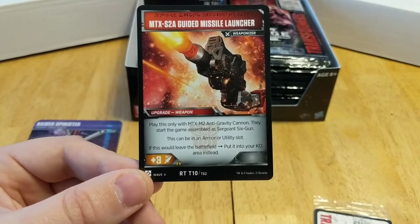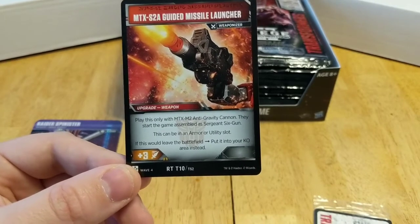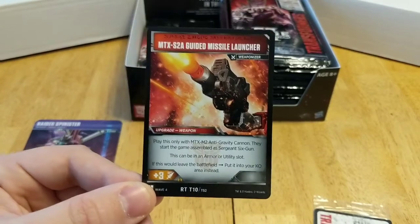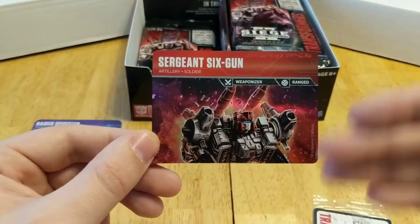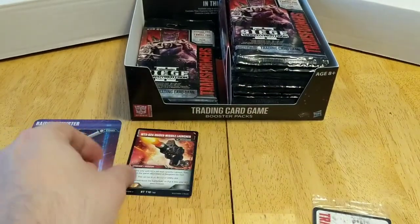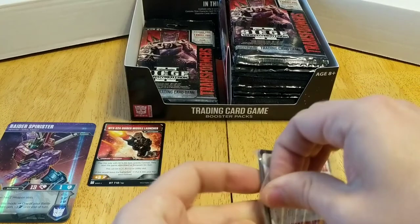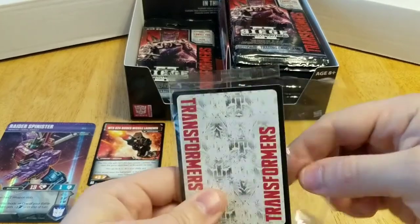If you play this only with the Anti-Gravity Gun, they start the game assembled as Sergeant Six Gun. This can be an armor or utility slot. If this would leave the battlefield, put it into your knockout area instead. It gives plus three attack, which is pretty awesome. I don't get to tell you what the rest of Six Gun does in robot mode because I don't have it yet. There are a lot of split-up characters in this set — Omega Supreme, Sky Tread, Six Gun, and I think Brunt is also in this set with a split card.